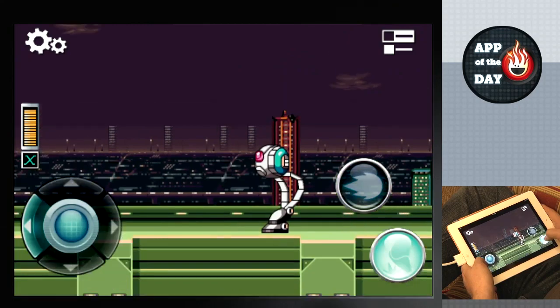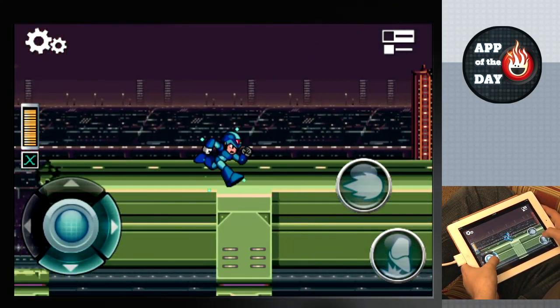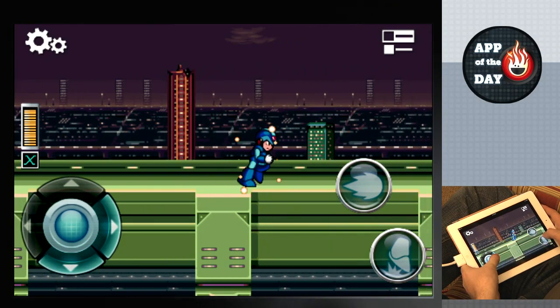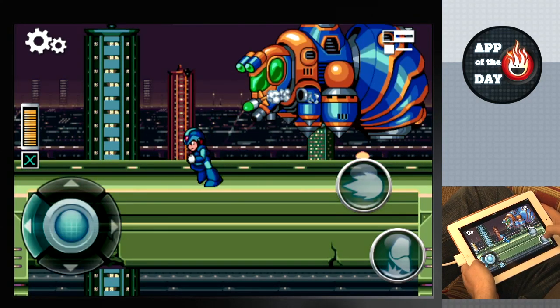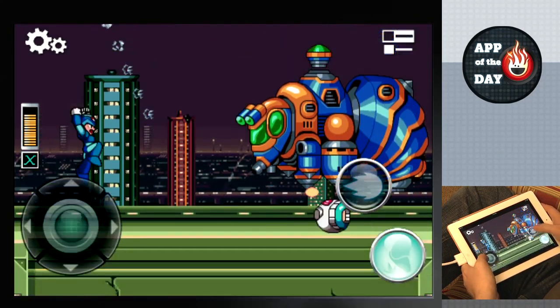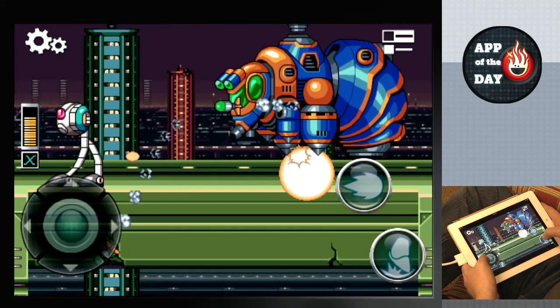Good to know. One Shoryuken would kill Sigma, who is actually the boss in Mega Man X. So it's not Dr. Robotnik? No, this is in the far future. Even further. 25,000? Something like that. Is Philip J. Fry walking around here? I don't know. I don't see Pneumatic Tubes. On-screen controls.